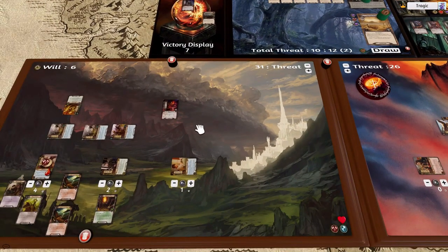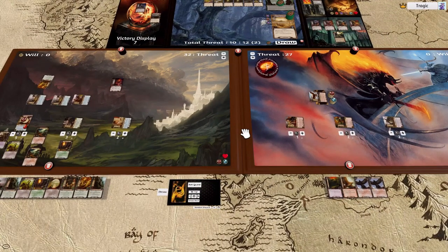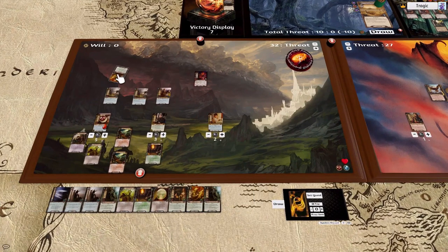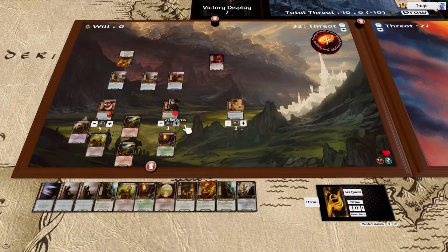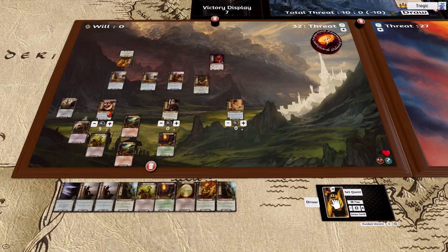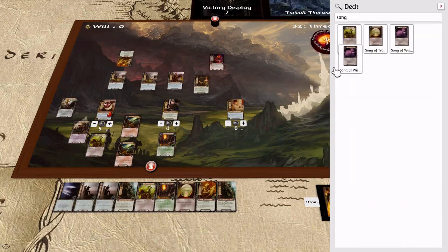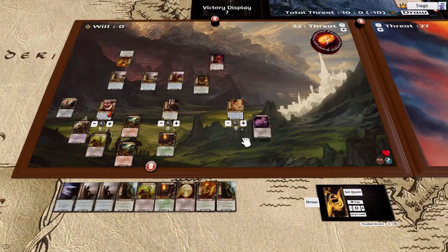This guy attacks — we defend with Denethor, it's automatically discarded, and we lose one progress token. Let's keep going. Another thing — let's tap. I'm going to place the Tapper on Denethor, then place out the Minstrel and search my deck — we're going to grab Song of Wisdom. I'll place it on the Frodo-ish person here, then quest, quest, quest, quest, quest, quest.